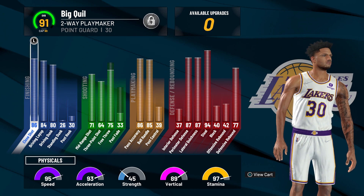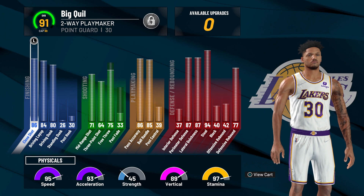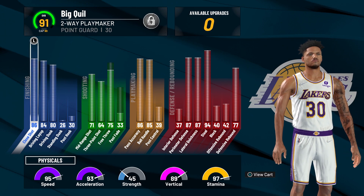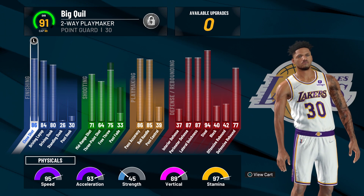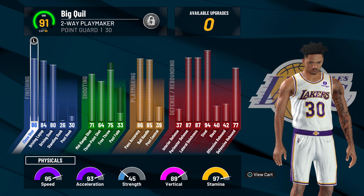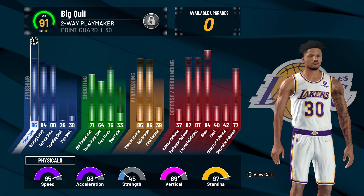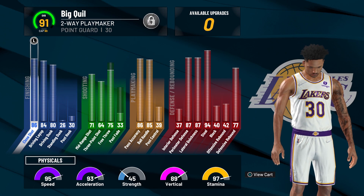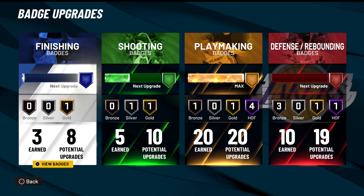This build going from 91 to 99 is unbelievable — the difference it makes. My playmaking shot creator going from 91 to 99 wasn't that big of a deal, but this build is a completely different story. I recommend if you make this build to max it out. I get contact dunks, a higher three-pointer, and 99 speed — it all matters.